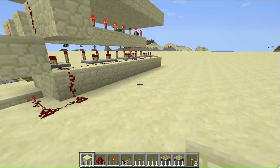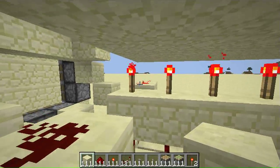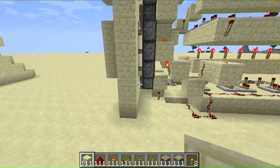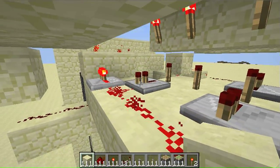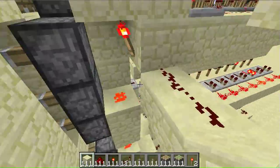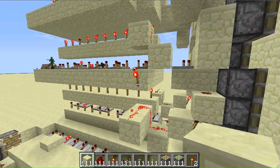That's the first one. Then it would travel up some more — nothing happens here. Then it goes up, and then it activates this one, which goes to here and powers these three. Then it would come up here and activate these top, then it would come here and activate these top three.